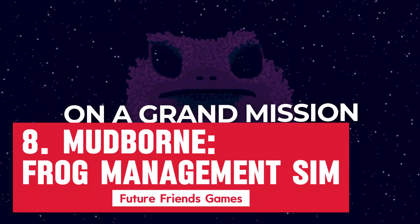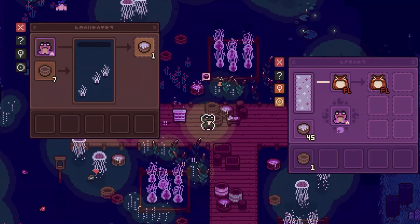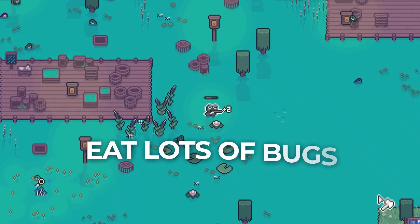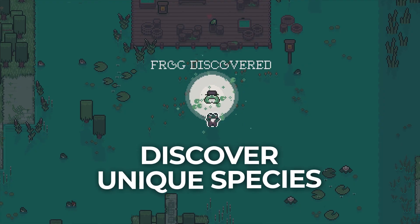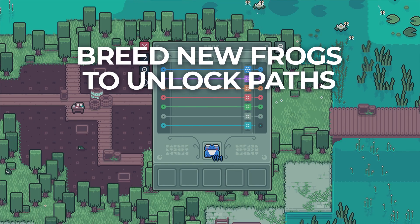Mudborne is a casual nature management sim about discovering and breeding frogs. Awoken from hibernation, you find your pond abandoned. Through the genetic keys of new species you must unlock the paths between the waking and dreaming worlds and embark on a journey to restore lost populations.